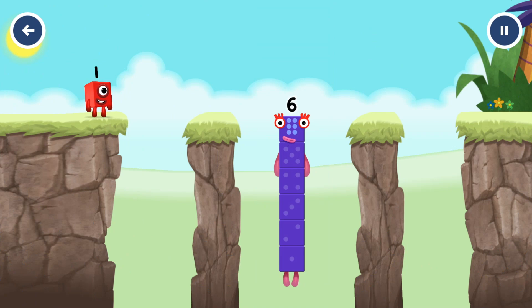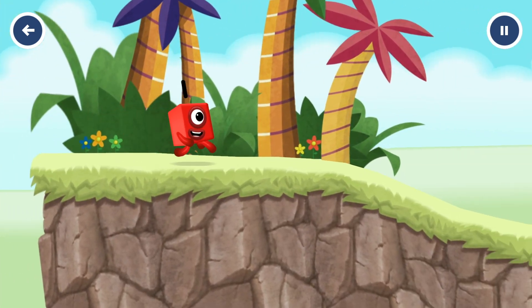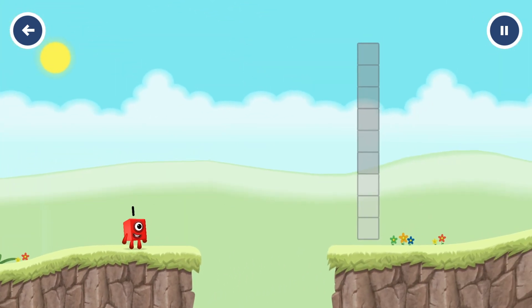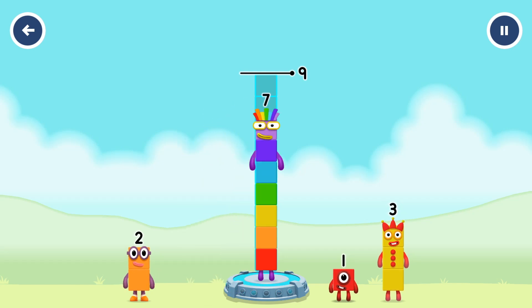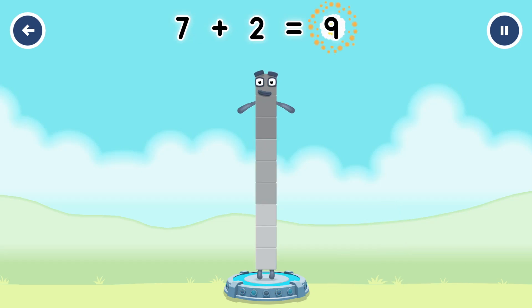I am six in the mix! Add number blocks to make nine. Seven plus two equals nine — that's right!